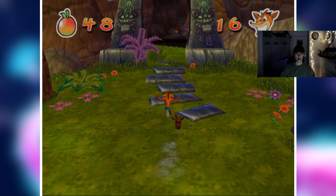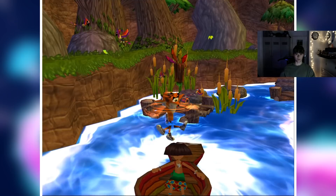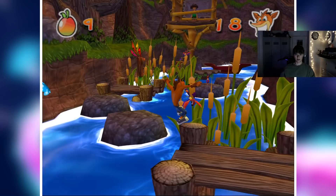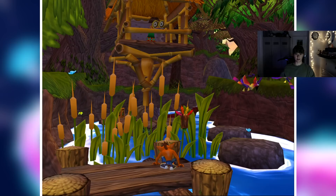Cortex has been taken away by Papu Papu's tribe, so we have to go and save him. This is one of my favourite sections of this beginning level — well, I know we're not in the same level, I think we're on level four or five at this point. I'd usually get greedy here and try to clear too much of the path, and then he stops looking and captures me. So I'm not going to do that.